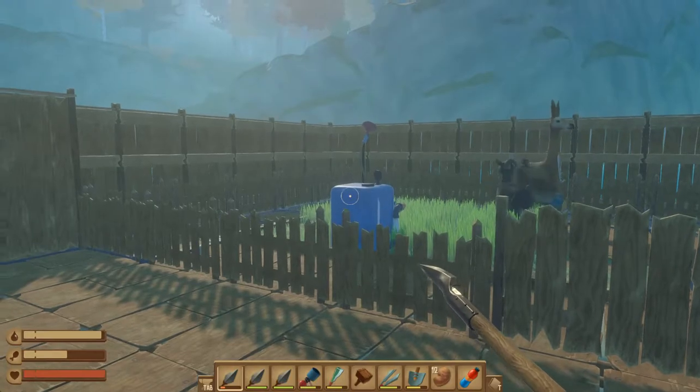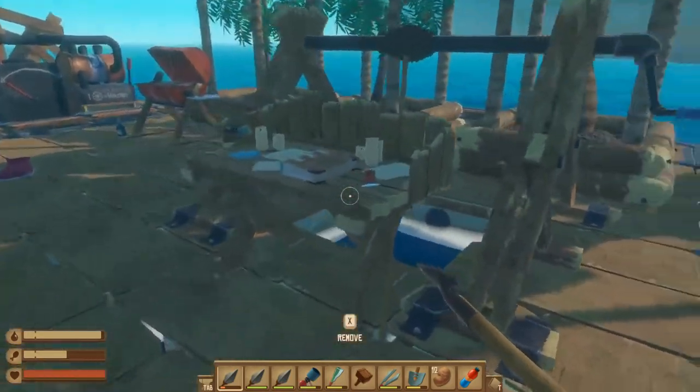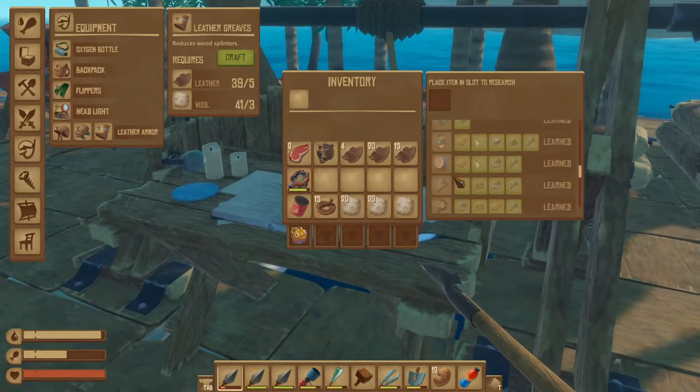For this entire set you are going to need 21 leather, 4 ropes, and 15 wool. If you don't know how to unlock these, you're going to come over to your research bench and obviously learn all the things that you need to learn.